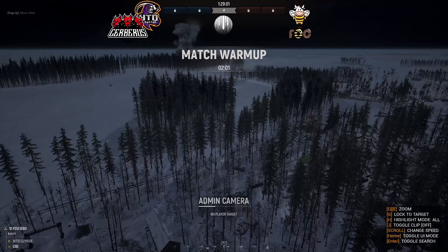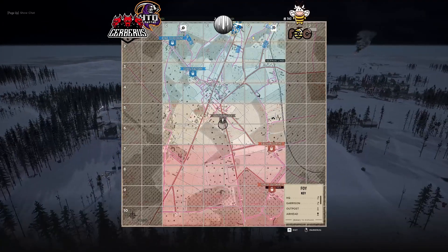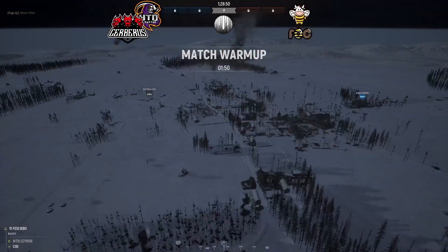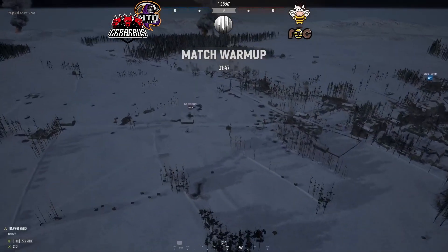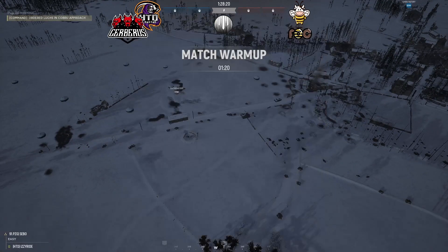We'll get into admin cam here to make sure we get all this. So HTD and FOC — it's gonna be a good game. The midpoint is Southern Edge. Looking at the map for Cerberus HTD, they have Road to Racone and Cobru Factory as their points, and for FOC they have Eastern and Forest Outskirts.